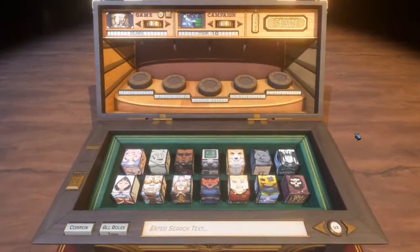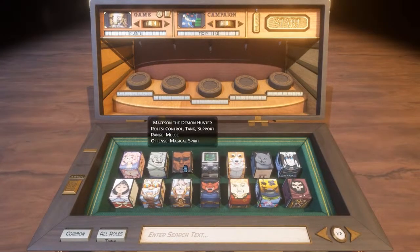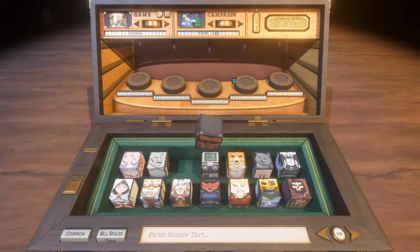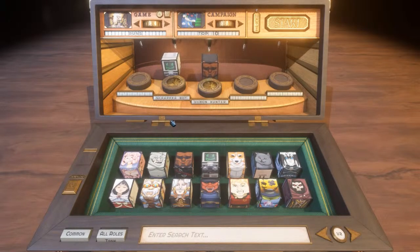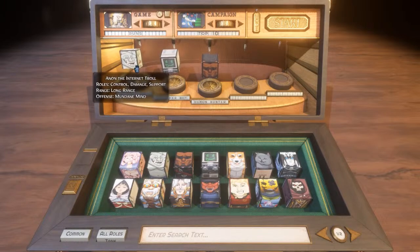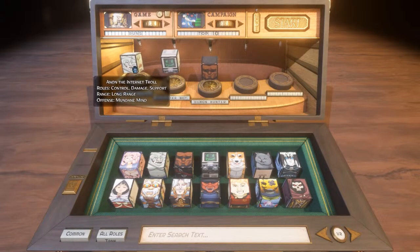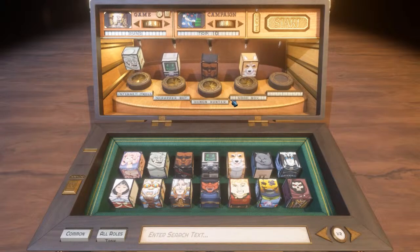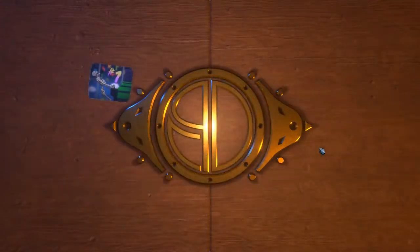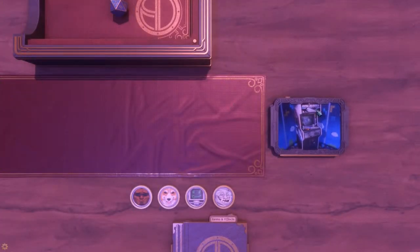Now let's try out some completely different characters. We'll try Mason, and we'll do Remainder the Scrapper Bot, and we got Anon the Internet Troll. We'll throw in Max the Good Boy in there. We can launch up to five characters but we'll just do four for now.